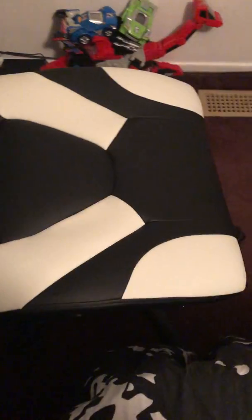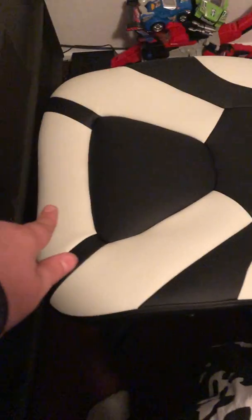This is a Respawn Skull Trooper Fortnite gaming chair — said that in the wrong order. You might think this is the front — no, that's the back, this is the front. More comfortable sitting that way. This is the actual back of the chair, it says Fortnite on it. Thing is, it's hard as crap to get on there, and anytime I try to get it on it just falls off.